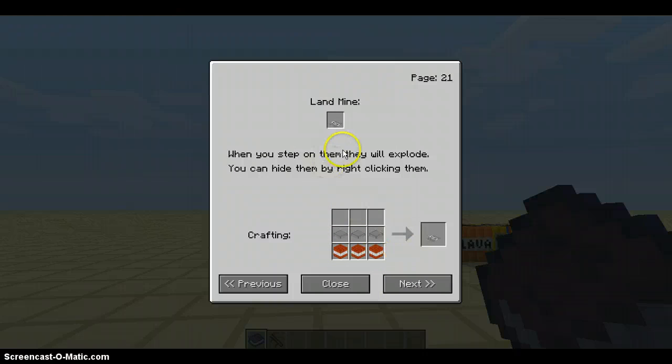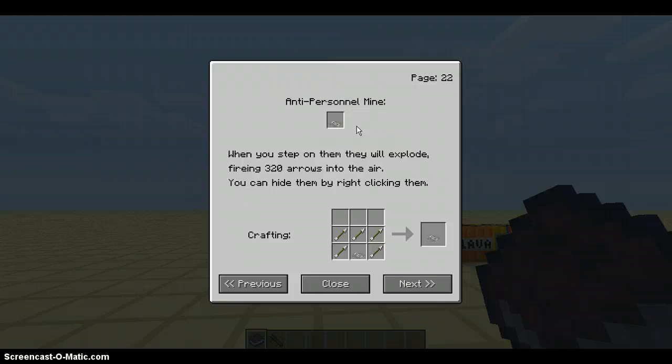Now we have the landmine. When you step on it, it will explode and you can hide it by right-clicking. So as soon as you touch it, it explodes. It's a steel pressure plate with TNT in it. And when you step on it, it fires three hundred and twenty arrows into the air. You can hide them by right-clicking them.